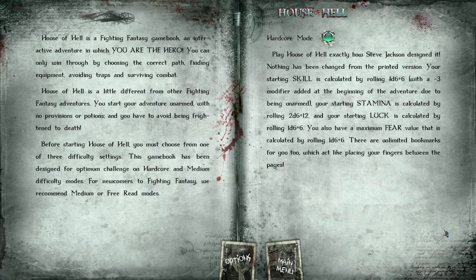House of Hell is a Fighting Fantasy gamebook, an interactive adventure in which you are the hero. You can only win by choosing the correct path, finding equipment, avoiding traps, and surviving combat. House of Hell is a little different from other Fighting Fantasy adventures — you start your adventure with no provisions or potions, and you have to avoid being frightened to death. There actually are other books where you don't have weapons or equipment at the beginning, but this one does have the fear mechanic.